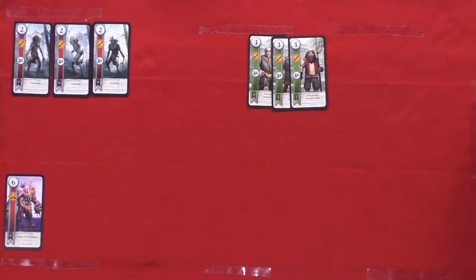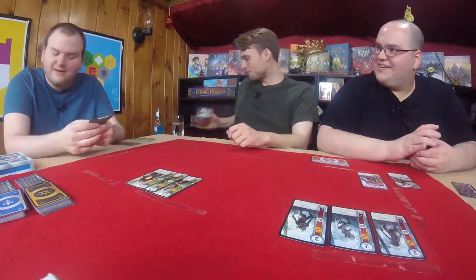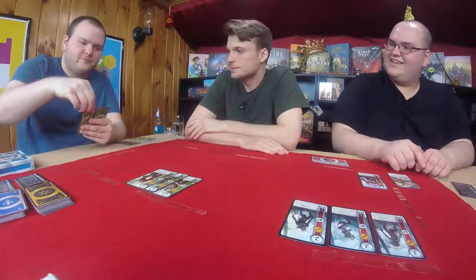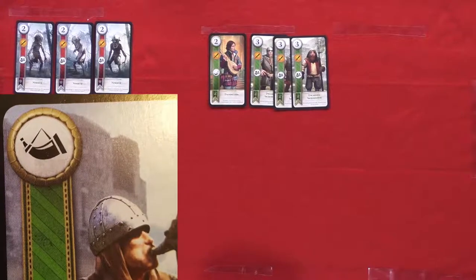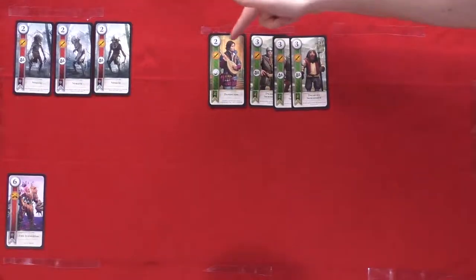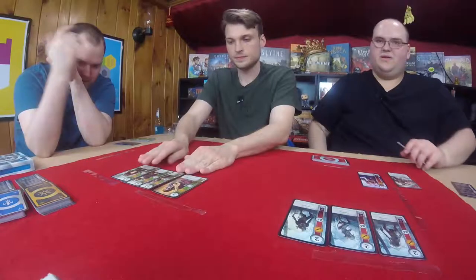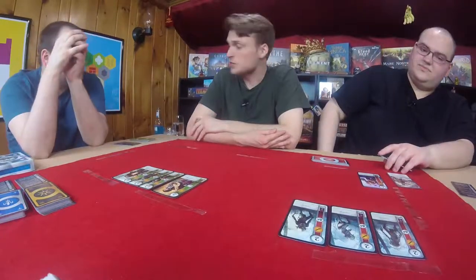There are my Neckers — there's three of them. I'm going to play Dandelion. Dandelion has the Commander's Horn icon, which doubles the strength of all other cards on his row. So these are now each worth six points, he's still worth two. That's three, six, twelve, eighteen — twenty points for me. That gives you the lead.